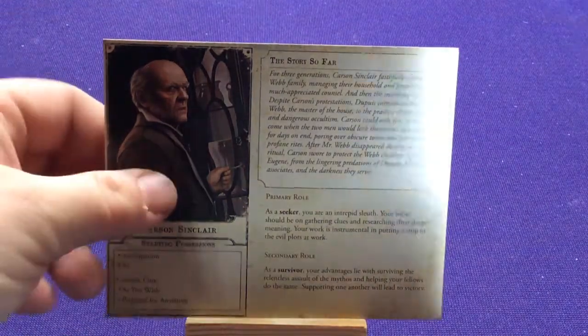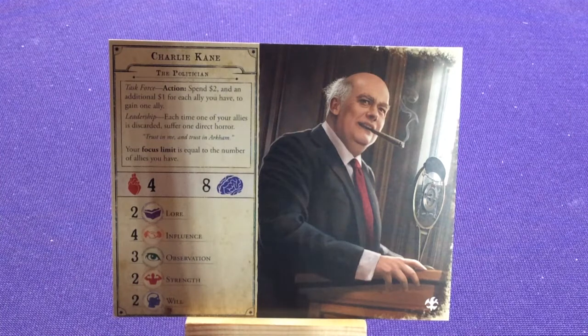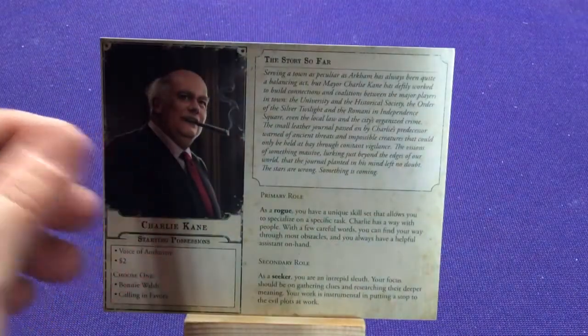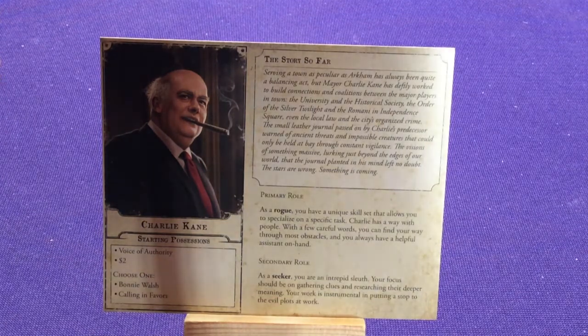Trying a new lighting system, so apologies for some of the odd glares. We've got Charlie King, The Politician, who gets some extra stuff with money. You can see he has very low health but lots of sanity and brain power. He's a rogue and a seeker. His rogue ability says Charlie has a way with people — a few careful words and you can find your way through most obstacles and have a helpful assistant on hand. It's all about speaking his way through stuff.